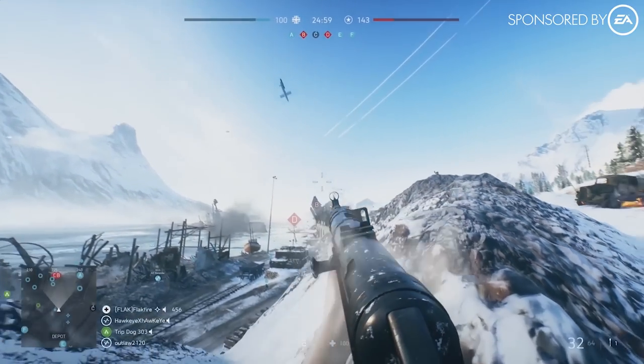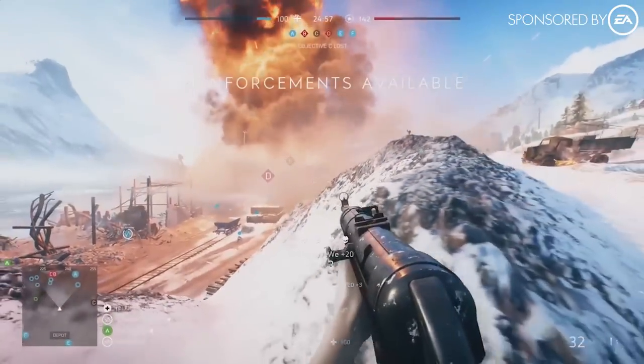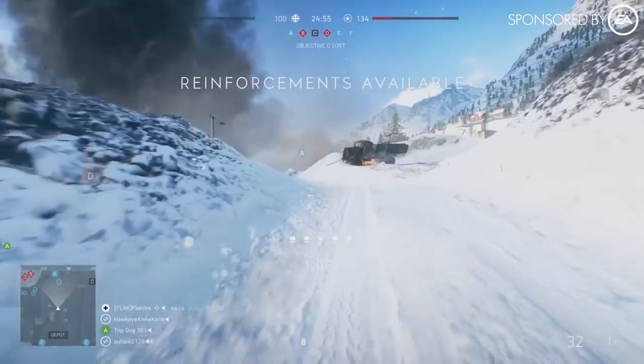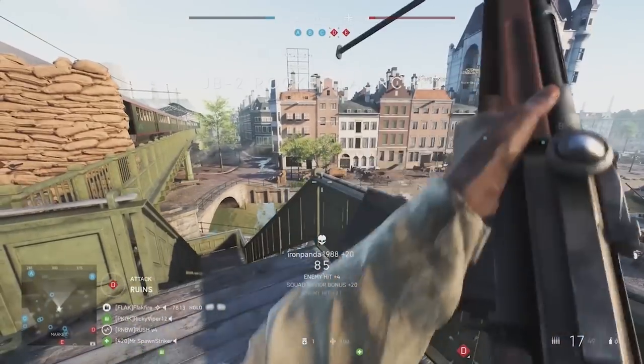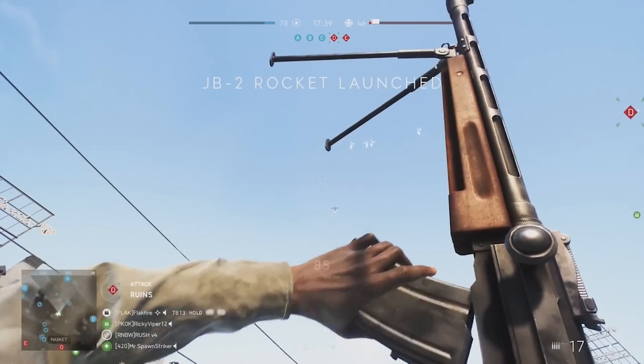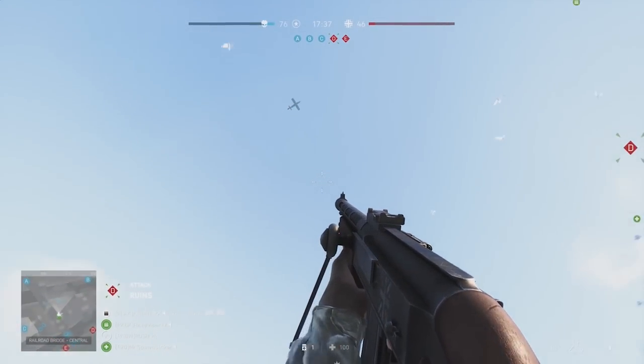This video is sponsored by EA. The Thunderous V1 and JB2 flying bombs can stop an enemy offensive cold in Battlefield V. They're one of many reinforcement options in a squad leader's arsenal.